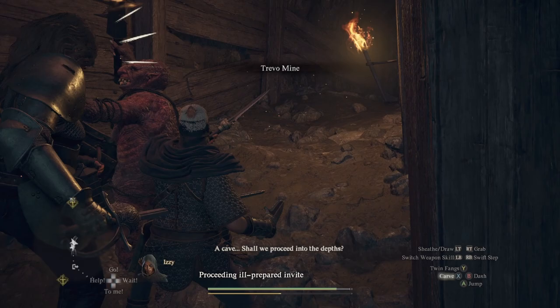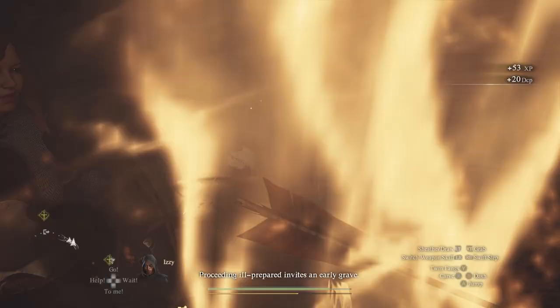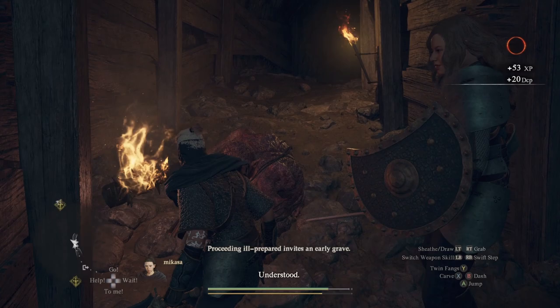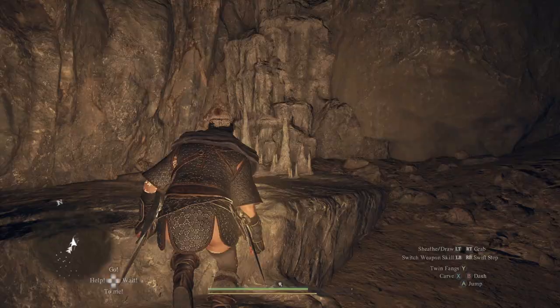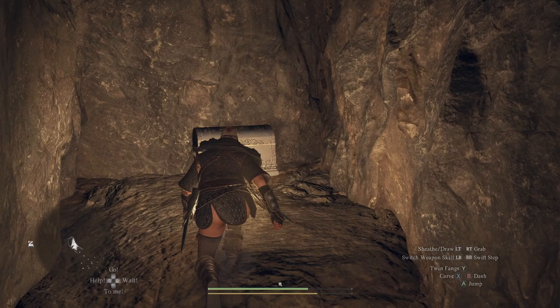Once you arrive at the Goblin Cave, proceed down into the cave. You will need to find these fancy-looking chests to get the Great Sword and Staff. The Great Sword is quite easy to find as it's located early on in the caves, whereas the Staff you may need to dive deeper into the cave to acquire.